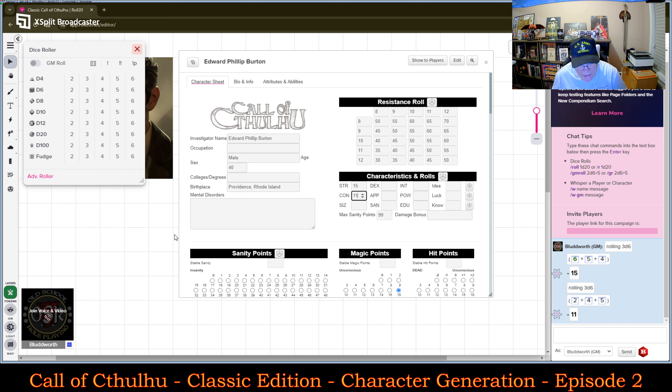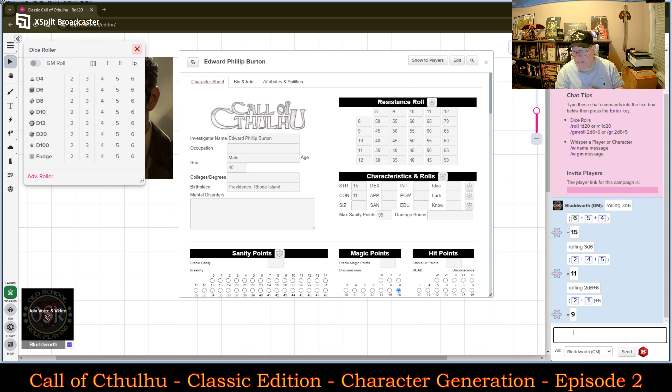Next is Size. Size is rolling 2d6 plus 6. So I'm going to roll 2d6 — you type /R 2d6+6 and hit enter — and a 9. So his Size is a 9, fairly average.